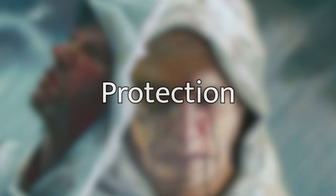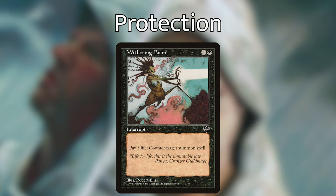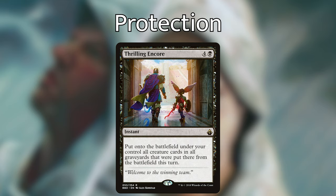For protection, we have Undying Evil — one black instant — target creature gains undying until end of turn, which can save Scorpion God or other important creatures. Sudden Spoiling — one black black instant with split second — until end of turn, creatures target player controls lose all abilities and have base power and toughness 0/2. This can save us in a tough spot, or we can use it to turn one of our opponent's creatures into a 0/2 and take them out with a Contagion Engine or Harbinger of Night effect. I'm also playing a card that lets us pay three life to counter a target creature spell — I really started missing blue in all this interaction. Victimize allows us to bring back our creatures by sacrificing one other creature. And Thrilling Encore — an instant for four and a black — return to the battlefield all creatures that were put into graveyards this turn.